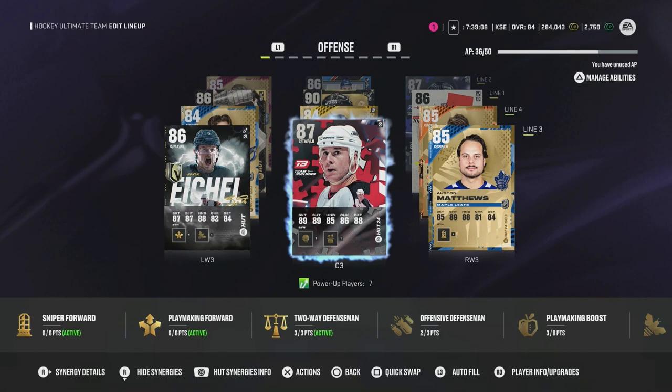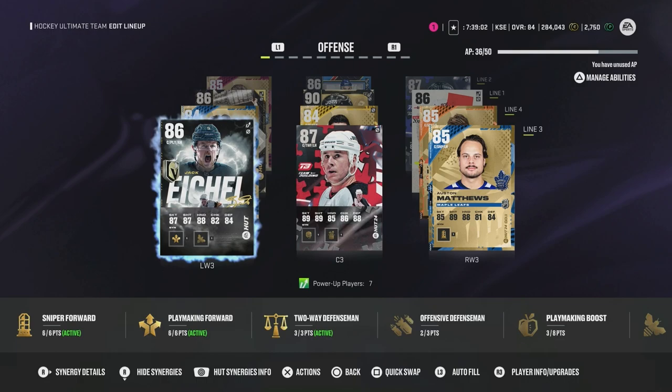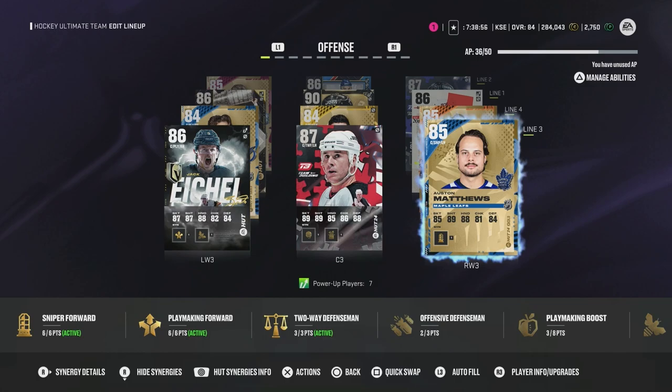On the third line, I put Niedermayr here just so he can be my shutdown center — he'll be my penalty killer, my main face-off guy. And then I put two scoring wingers on the side: Austin Matthews and Jack Eichel. I'm going to see if Austin Matthews' speed can keep up with these guys — should be okay, I'll see for myself.